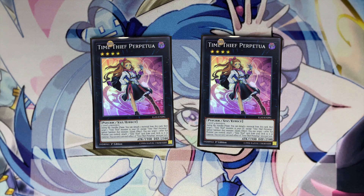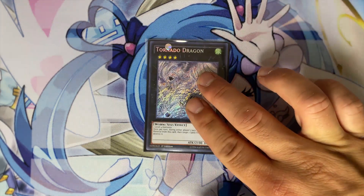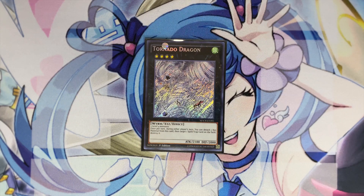For the generic Rank 4s, play one copy of Dweller — against certain matchups Dweller is overkill — and one copy of Tornado Dragon. If you're playing against Subterror or Altergeist, Tornado Dragon is really good.